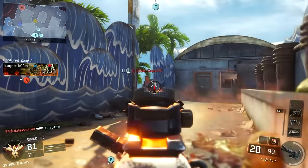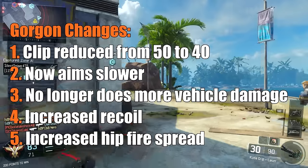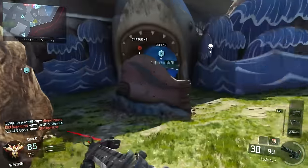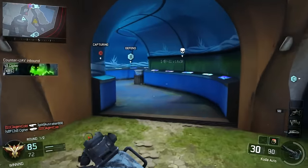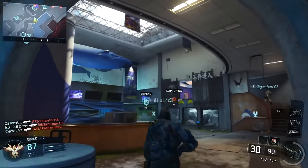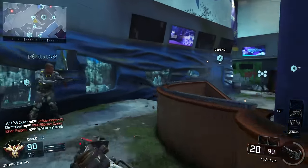The Gorgon has a laundry list of changes. They reduced the clip size from 50 down to 40 by default, its ADS time has been slowed down, it no longer deals extra damage to vehicles without FMJ, they've increased its recoil, and they've increased its hip fire spread. Even with all these nerfs the Gorgon still hits like a truck and is still a ton of fun to use.